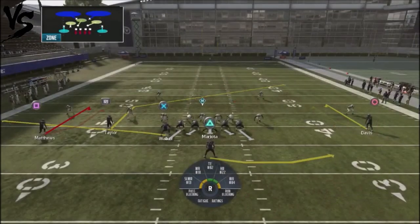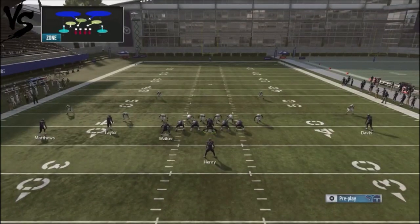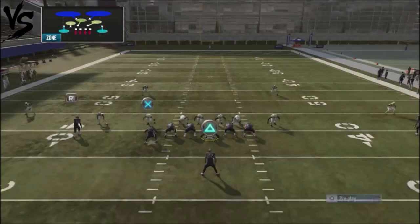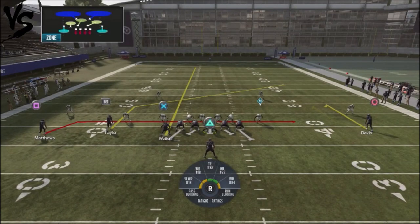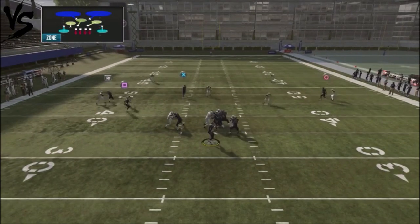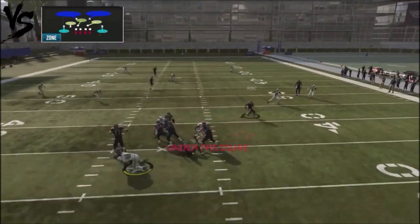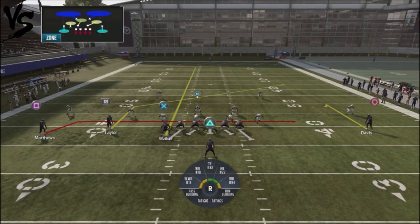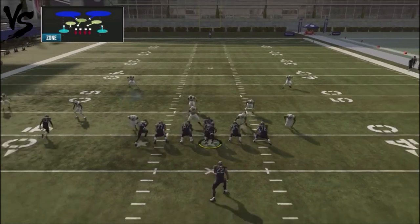Now let's look at Cover 2, which is where this play gets really fun. Against Cover 2, I want to provide myself with some additional blocking, so we're going to max protect, block the running back, streak up Walker, and then take Matthews on the backside. Against the Cover 2 look, Davis's route on the far right is his distraction route — we're really going to be looking at Walker, Taylor, and Matthews. Walker is our primary read to tell us what the coverage is doing, and then we drop it off from there.